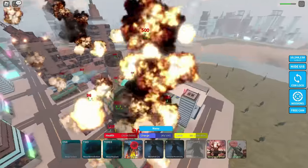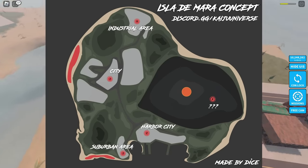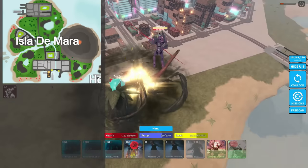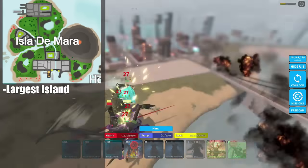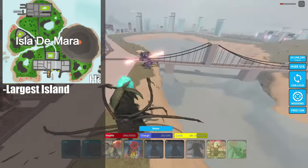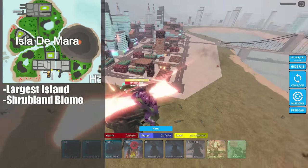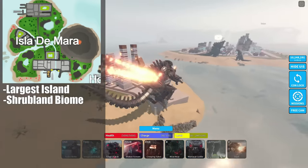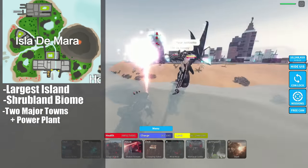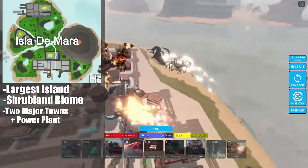For Isla de Mara, I based the island itself off of the concept art we got about a year ago — which, let's be honest, is never coming to the game. I think it's the largest island in this concept, either that or Antarctica. I decided to make it grand — it retains a large factor with lots of land. It's a big shrubland biome. I went with two large towns, one being on the coast with a more ocean-based architecture, with a bunch of ships and a big harbor similar to the one we have now.